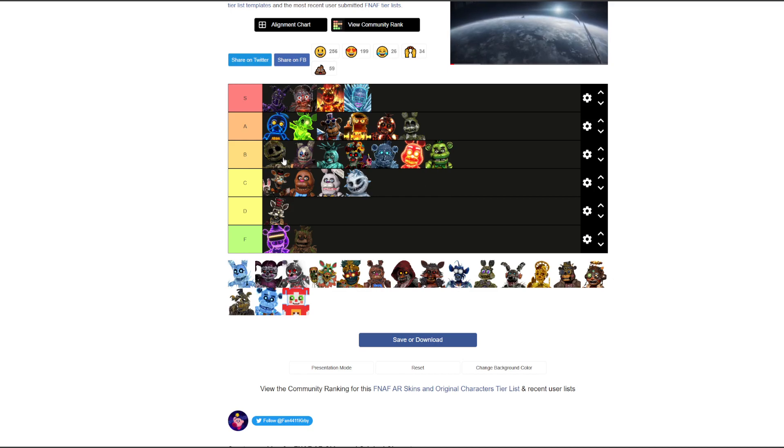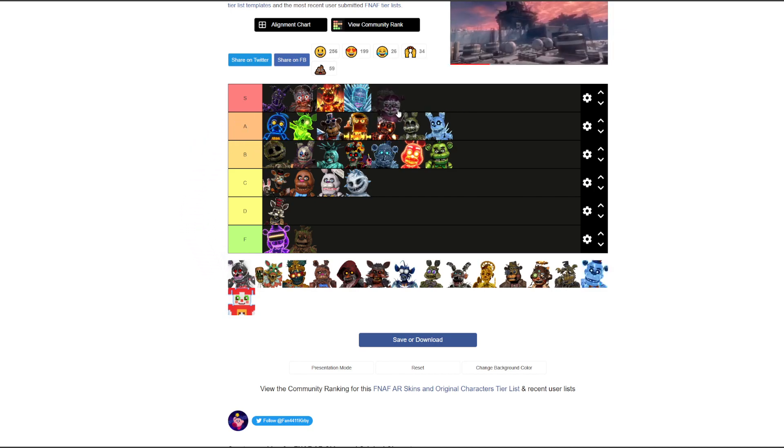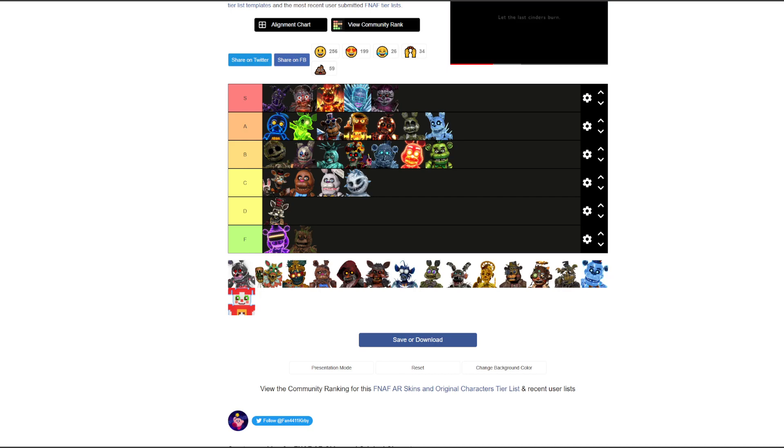Frost Plush Trap — thinking A. I don't know how to feel about this one but A is pretty good. I like how it has black eyes with white pupils — that definitely gives it bonus points.